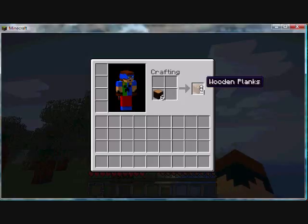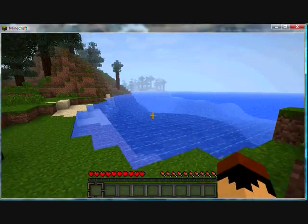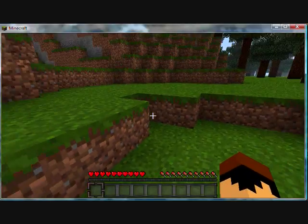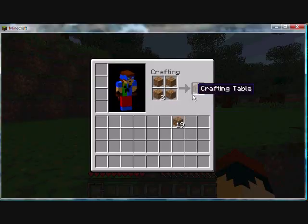Let's get some wood. I tried the water shatter mod but it didn't seem to work. Anyway, I've got my wooden planks — I'm gonna make a crafting table and some sticks.